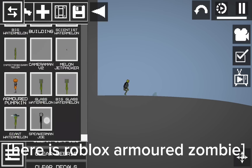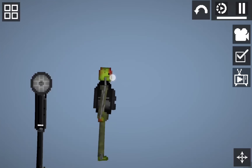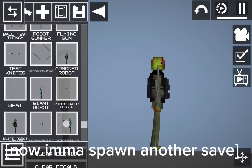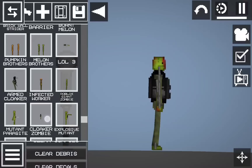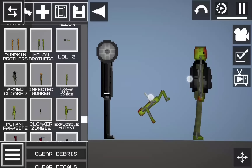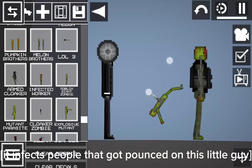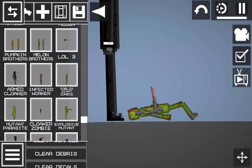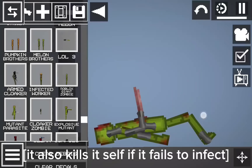Here is Roblox Armored Zombie. It's a little bugged. Now Imma spawn another save. Here is Mutant Parasite. It infects people that got pounced on by this little guy and turns them into mutants. It also kills itself if it fails to infect.